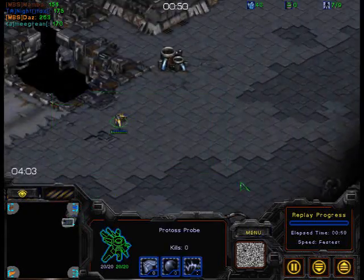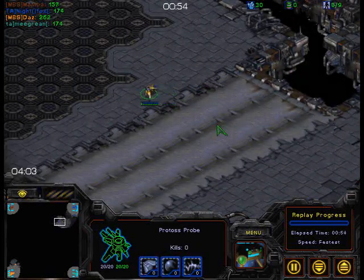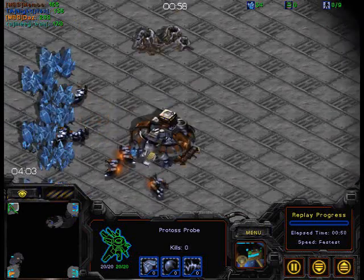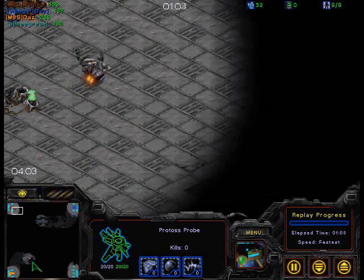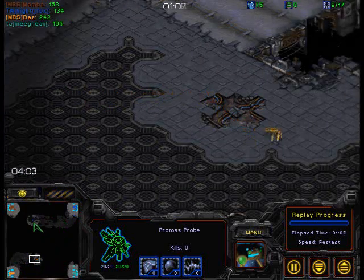We have very early scouts. Straight off the bat, a scout going in after the pylon, going to go straight for Mamba here. Protoss always scout first. Going to exchange positions.